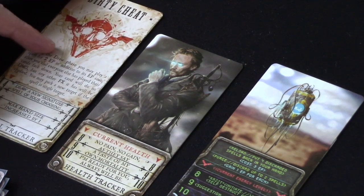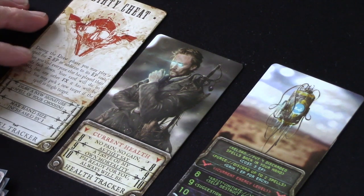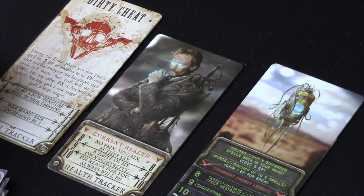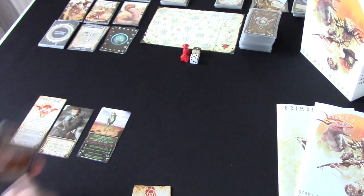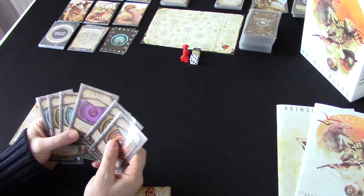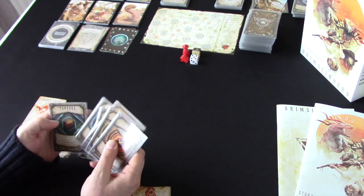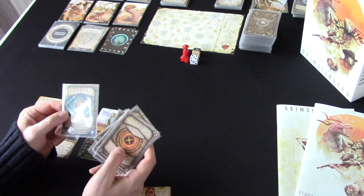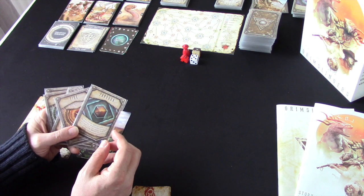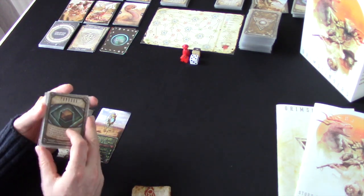I'm level four, which means my hand size has been increased by one. Starting hand size is normally seven; we've gone up to eight. We can also draw a new signature spell of our choosing — I've chosen Pandora, but we start with six spells: fire, lightning, wind, ice, earth, and water. I'll show you how these work — these are the basis of our duel. Pandora is a special signature spell; it allows me to actually use one random signature spell from the deck.